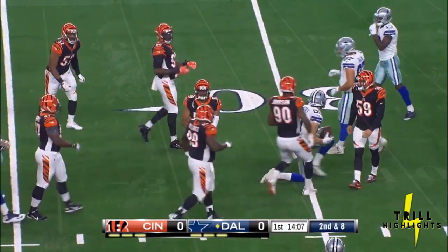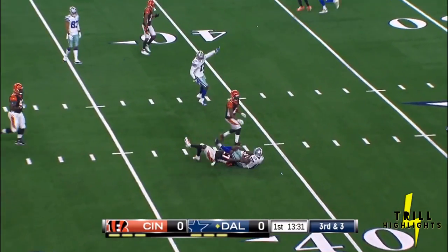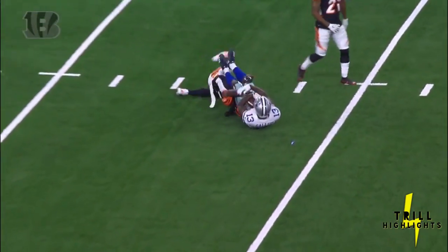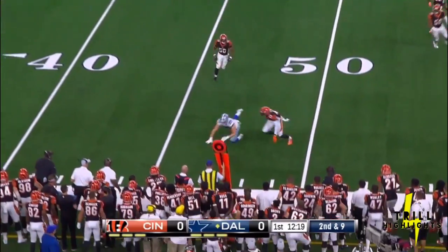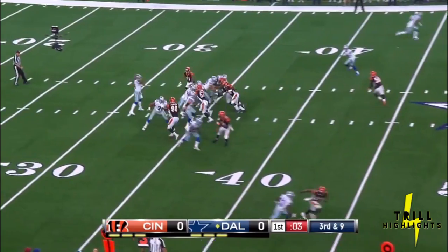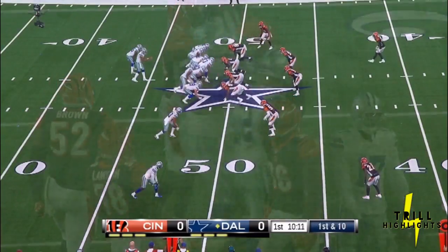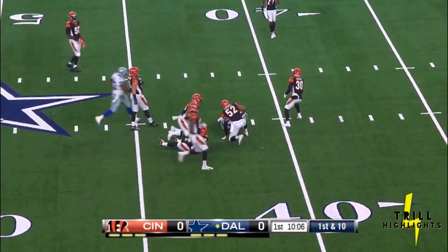Prescott on third down, quick throw right side - complete to Michael Gallup. They constantly bring a little pressure but quick drop, quick throw completed to Gallup - nice play. Prescott looking right, fires into the sideline - incomplete. Blake Jarwin motions a bit closer to the line. Third down, quick throw left side complete, and Alan Hearns tripped up short with Rod Smith beside him. Hawkeye flares out to the left, throw over the middle - complete to Swaim.